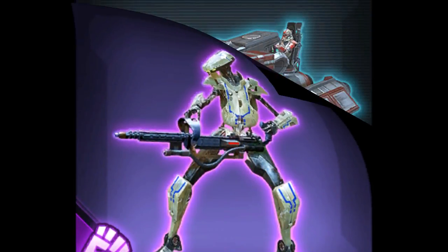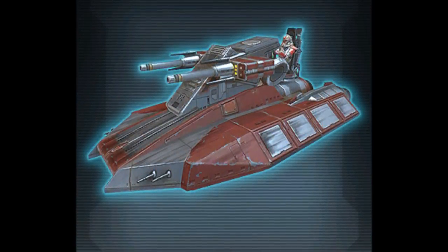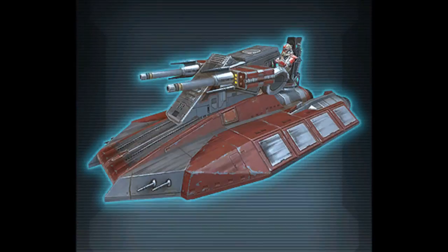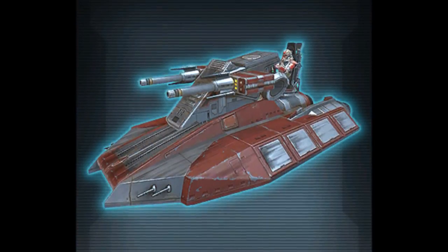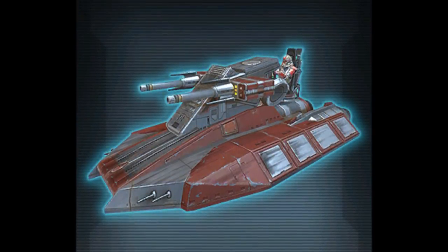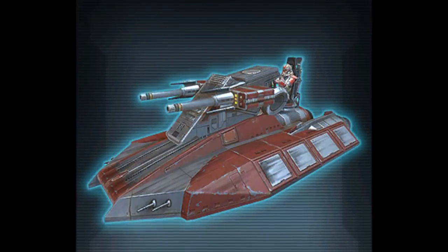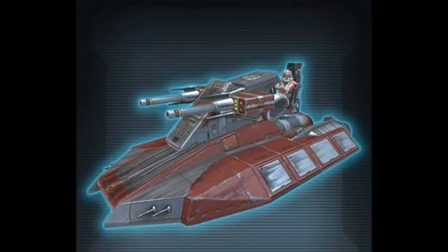Looking at some of the new mounts, the first one is another kind of assault speeder slash tank. We actually already have one of these in the game at silver rarity, which came out of the Outer Rim Explorer pack. That one had a really nice flourish where it actually shot laser bolts out of those turrets at the top. Since that one was already silver, I'm assuming this one's going to be silver rarity as well. It looks a lot bigger than the last one — it definitely looks like one of those tanks from the Phantom Menace with the Trade Federation.